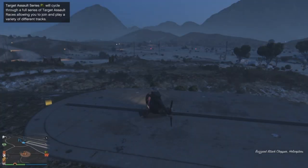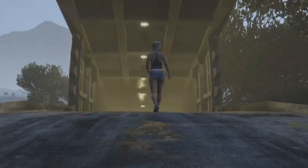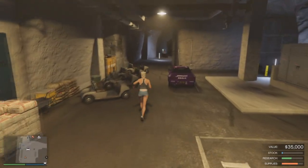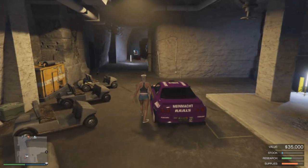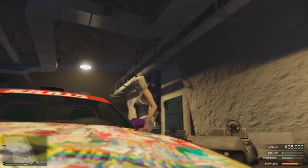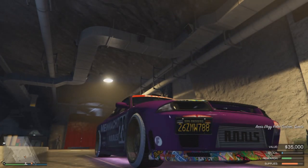Step nine: once in the bunker, find the Elegy Retro Custom parked previously. Check the plate, and once you get in you can see the plate change — clean plate, clean dupe. Drive it into the back of the MOC, press X to replace, and there you go. Take advantage of this guys — fill your garages!